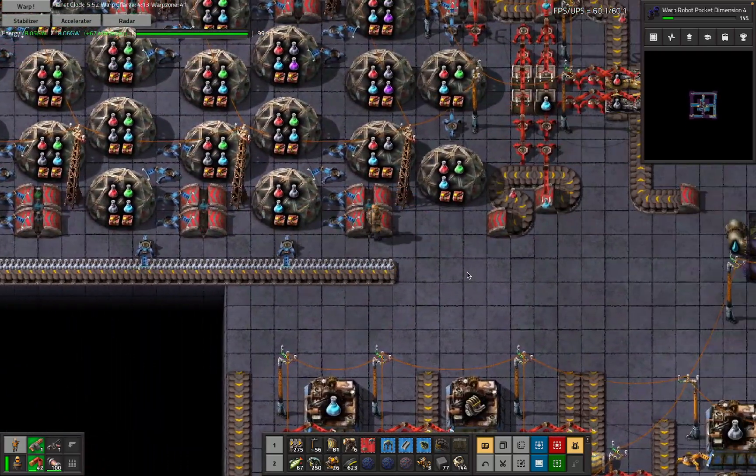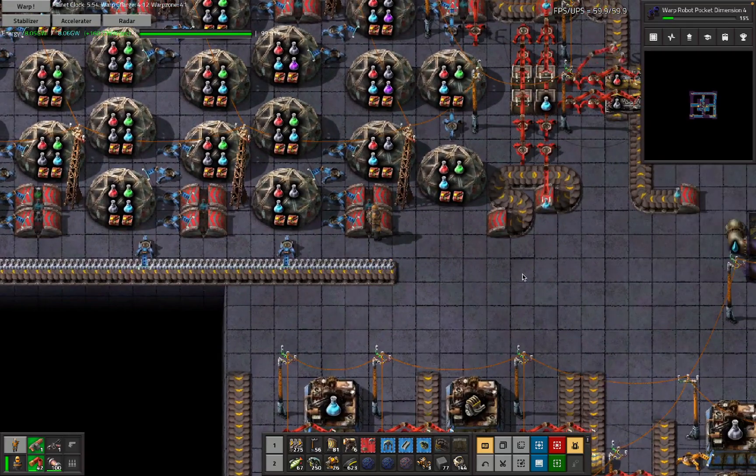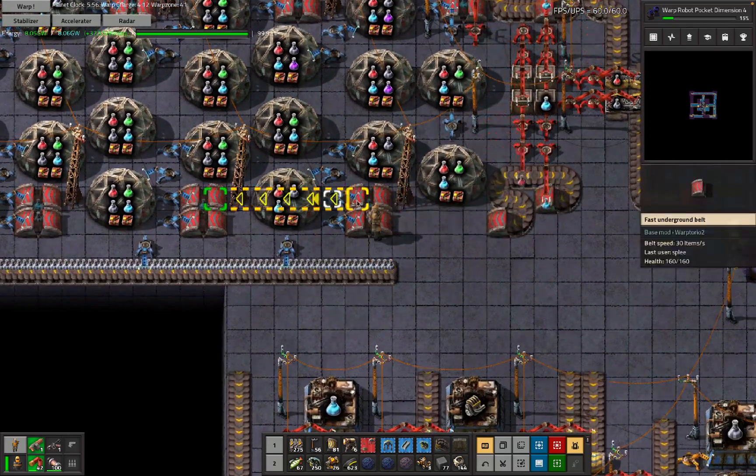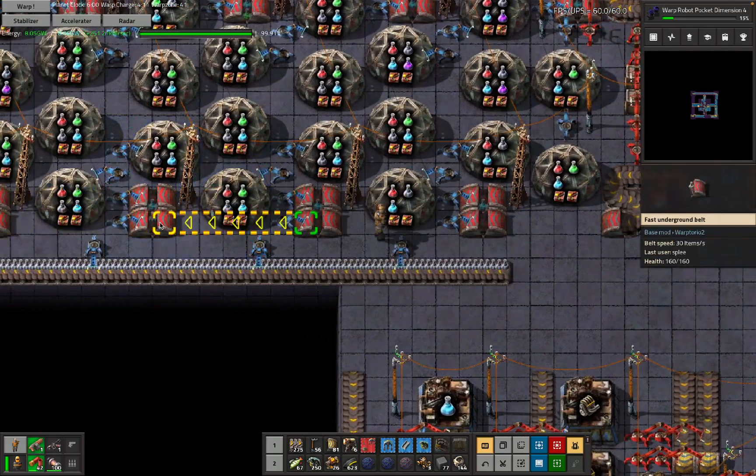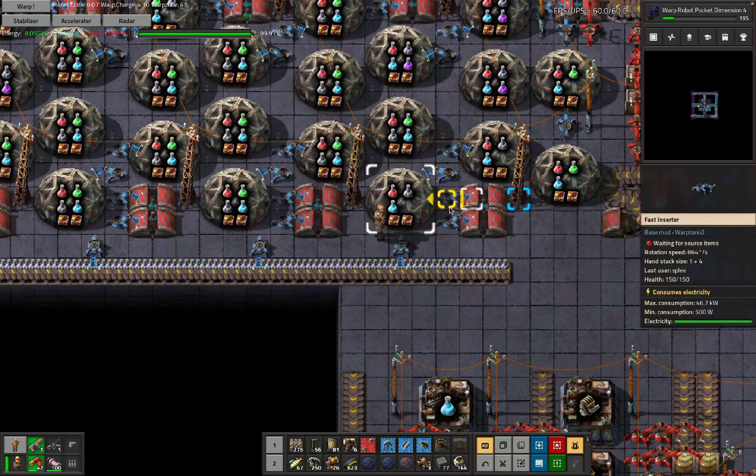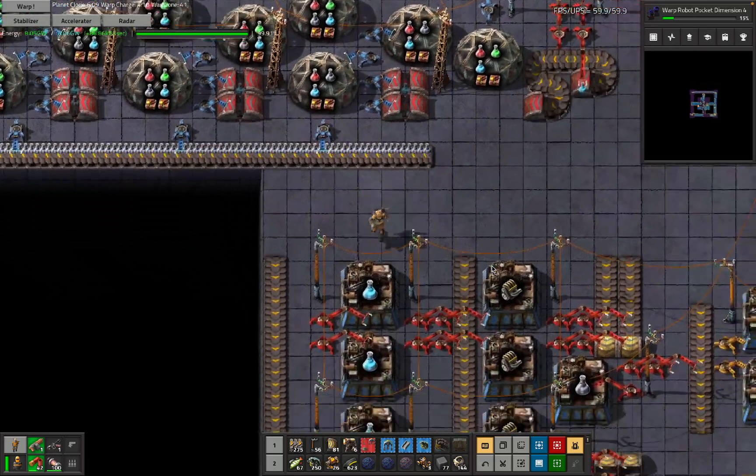I think my old labs build over here, which I broke for this video, is an example I like of this, because the belts that are moving the science through the labs also share all the space with a bunch of labs and input inserters. There are a couple of spaces that don't have any jobs, but there's also a bunch of spaces with two jobs — that's something I like.